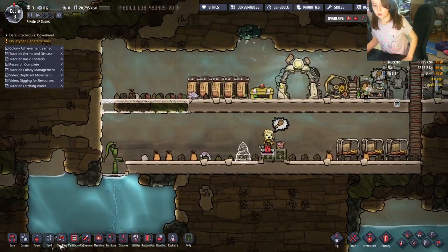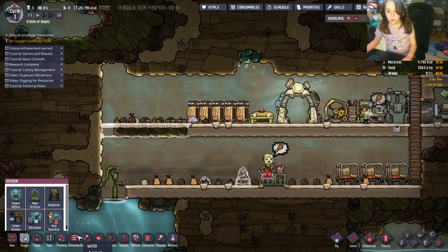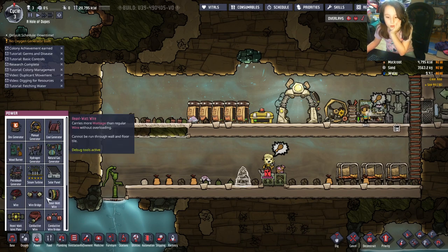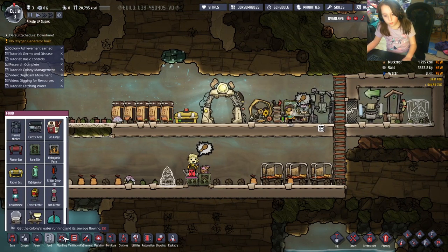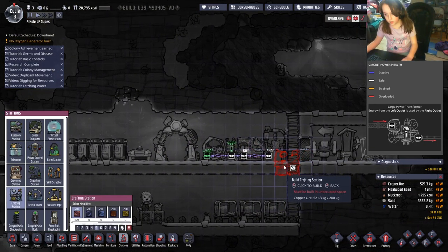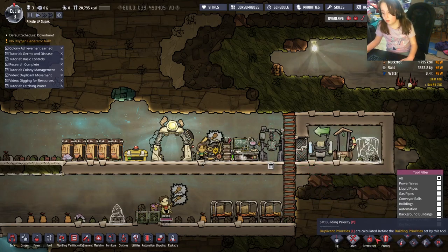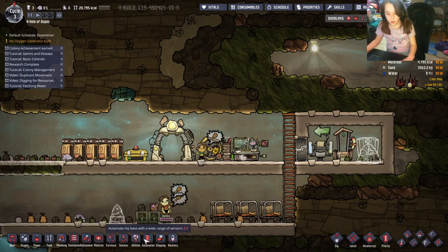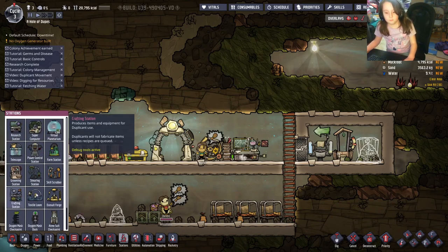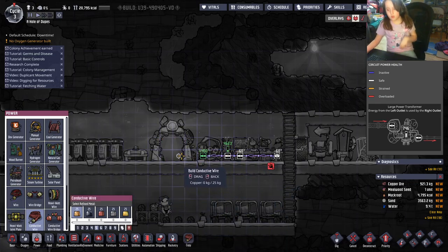Let me show you the glitch I was talking about. It involves the crafting station. You can deconstruct it for now as an example. I don't actually recommend it — this is just for the tutorial. Place the crafting station there. Also, conductive wires can conduct more electricity than regular wire, which is worth knowing.